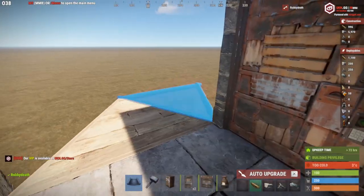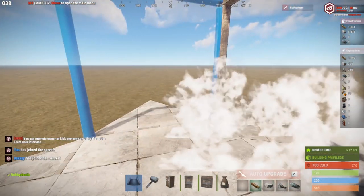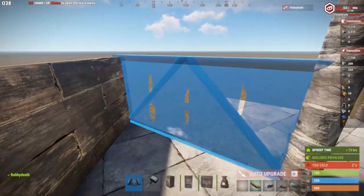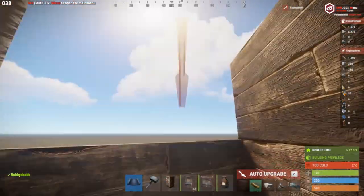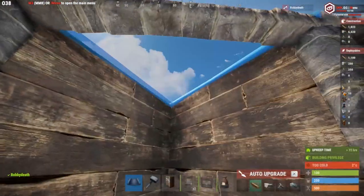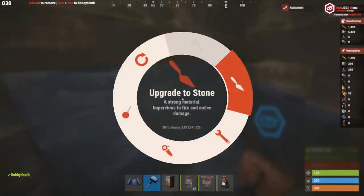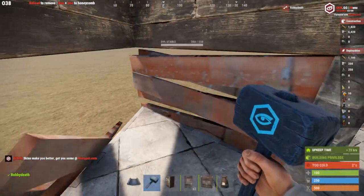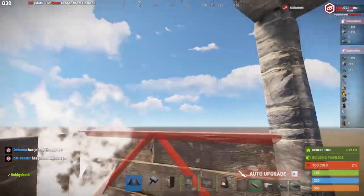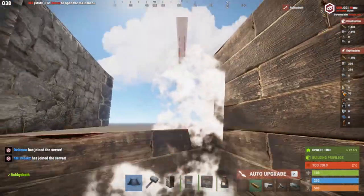Add triangle ceilings all around as well as double door frames. Do two half walls on all sides of the triangle ceilings. After you have the half walls, you can break out the bottom half wall and switch it with a low wall. This way we can shoot our enemies, but our enemies cannot fit inside.